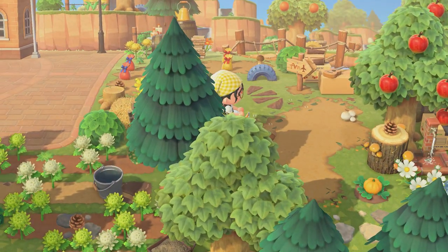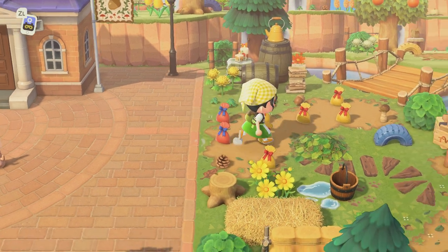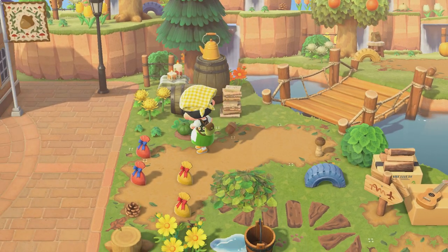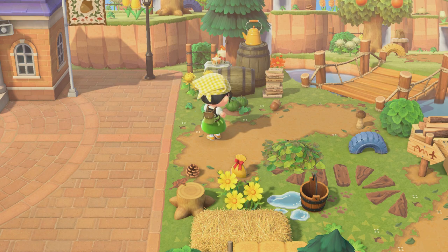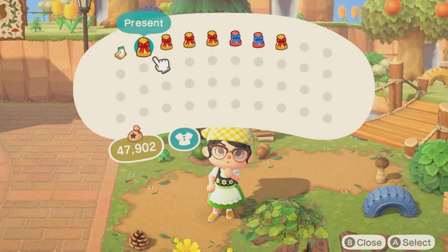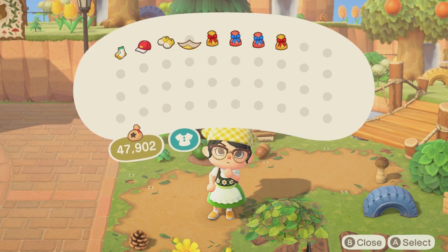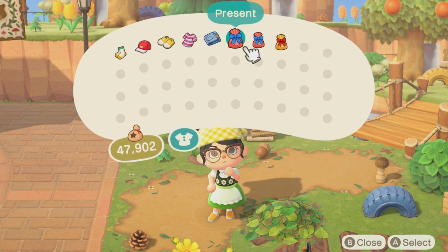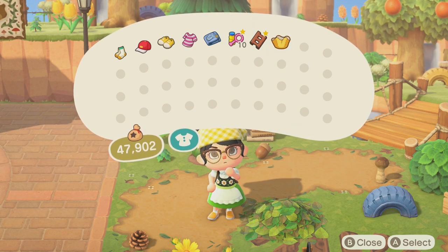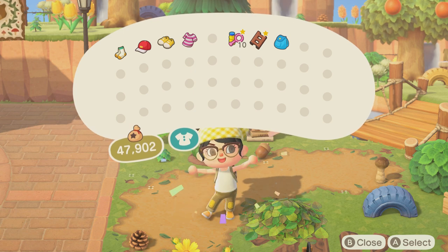We made it. She said she had presents, so let's see what we have. So cute, let's open everything! Oh, bubble blowers — that's adorable. Okay, we're putting everything on. Those pants are cute.